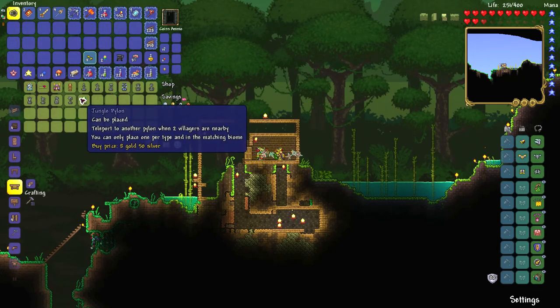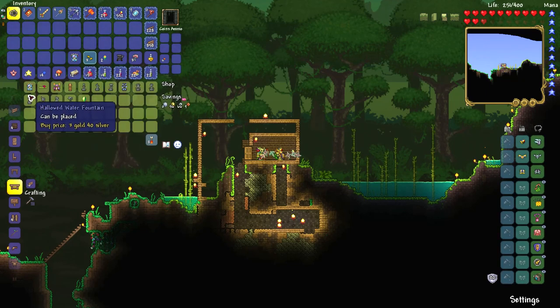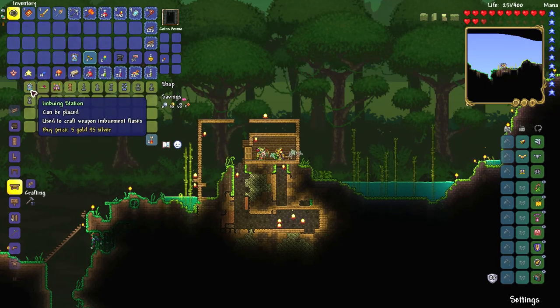He sells the imbuing station, which is used to craft flasks. You can use it to craft flasks instead of simply potions. Alchemy Lab makes potions, but the imbuing station makes flasks, like flask of ichor, which I love to make.